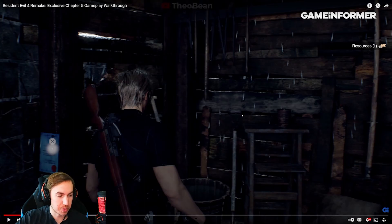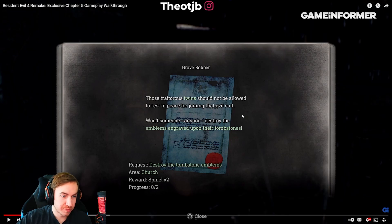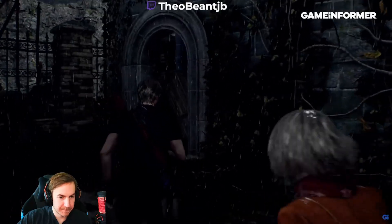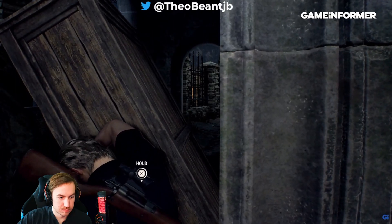Here we have the side quests — a new addition to RE4. This one is called 'The Grave Robber' — those trader twins should not be allowed to rest in peace for joining the evil cult. Destroy the emblems engraved upon their tombstones. Request: destroy tombstone emblems, area: church, reward: two spindles. It shows our progress as well. There's also a little extra area on the upper deck you can find if you don't beeline straight for the ladder.